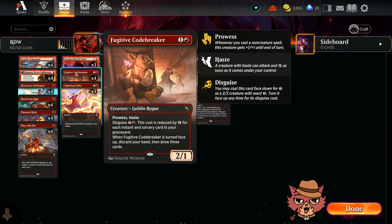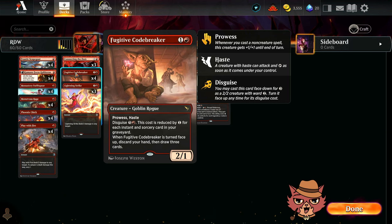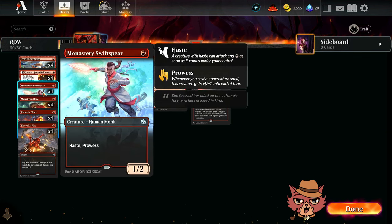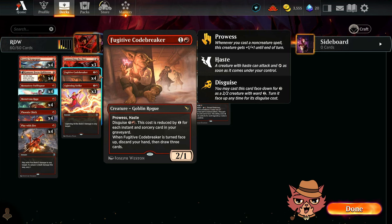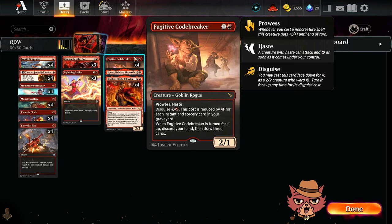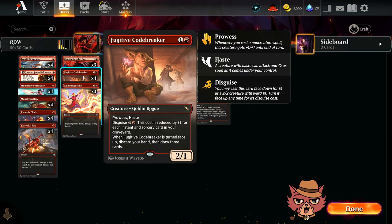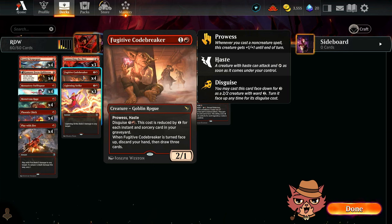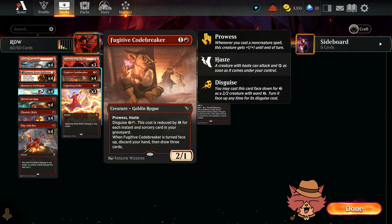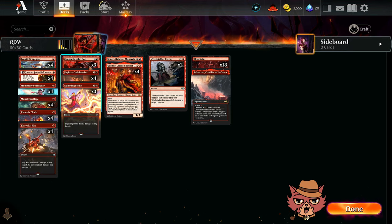Speaking of aggressive stuff, Fugitive Codebreaker — two mana, 2/1, Prowess Haste — one more mana for one more power over Swiftspear. There's something about Codebreaker having the option to play it as a three-mana card, flip it cheap, and restock your hand. This is already the third list I have Codebreaker in since the set came out, so it seems to perform well. Frantic Scapegoat — the Menace going onto Squee was really cool.